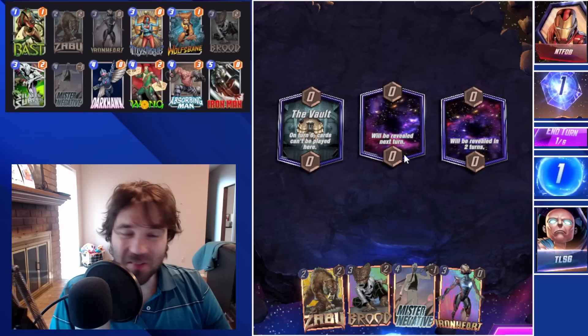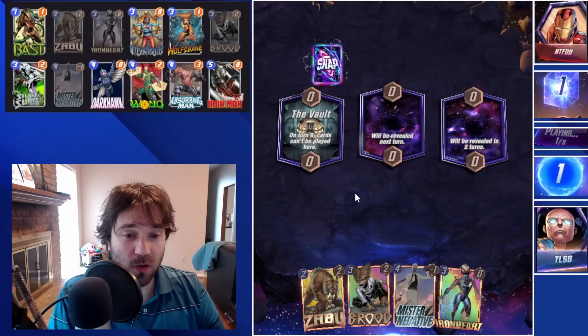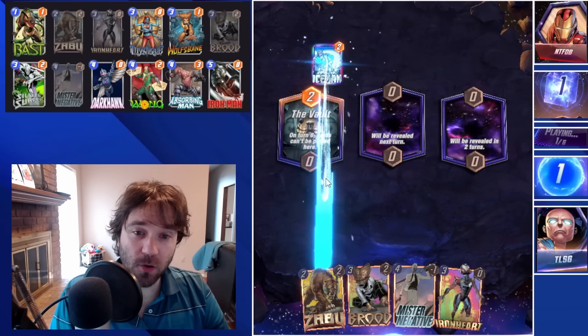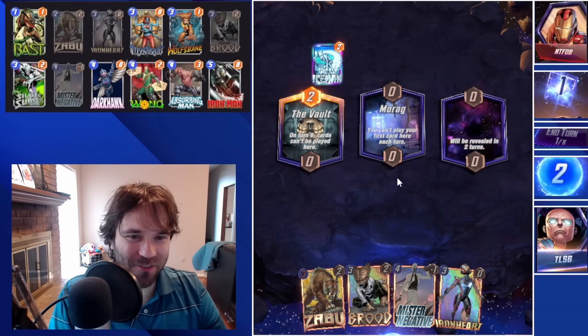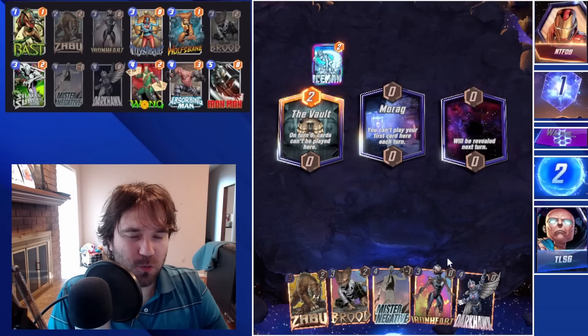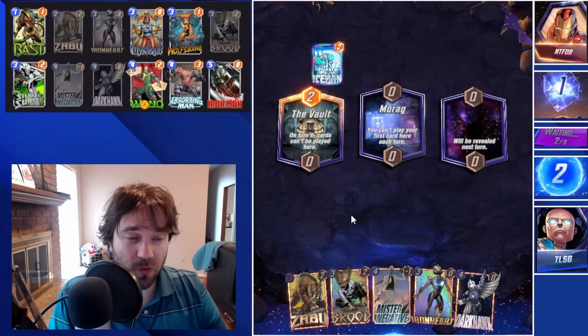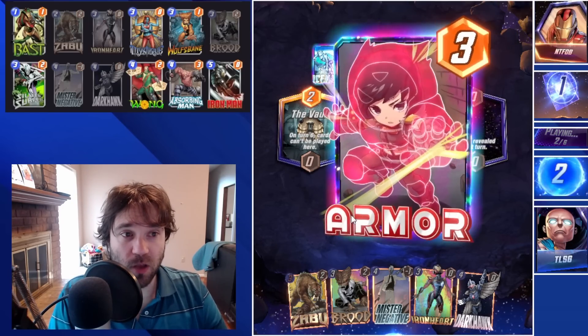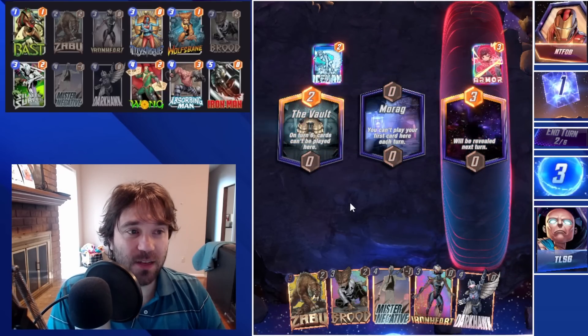First up we have ntfob. The first location is the Vault, so we're going to have to play there a little bit early. Their Iceman hit our perfect Zabu into Mr. Negative curve unfortunately, so because of that I may just play Brood into the Vault instead of playing Zabu this game.